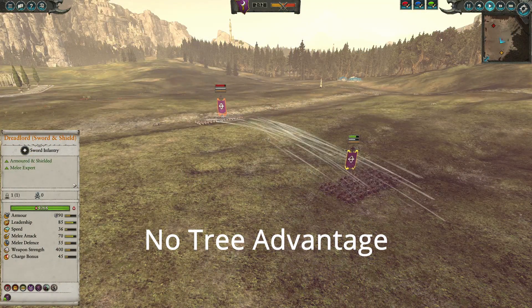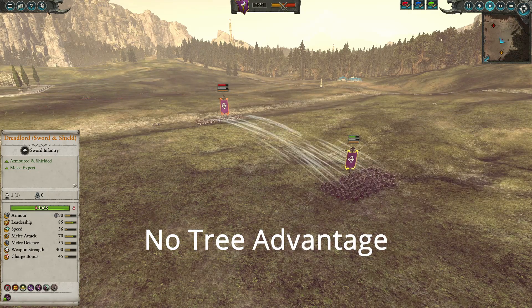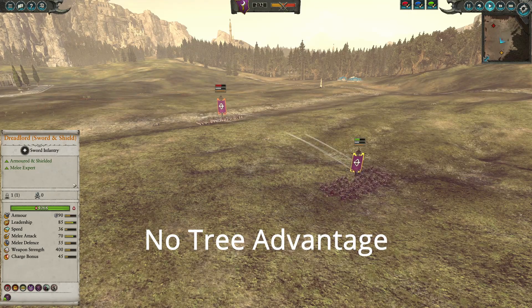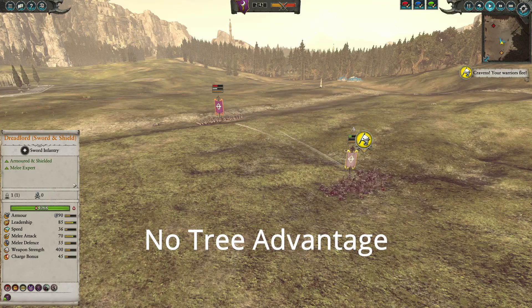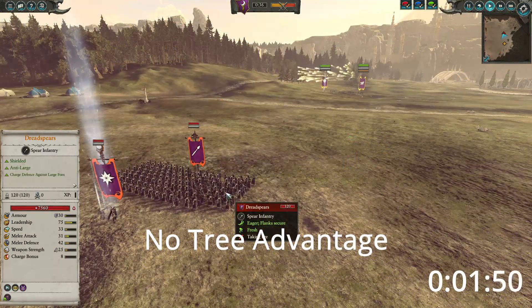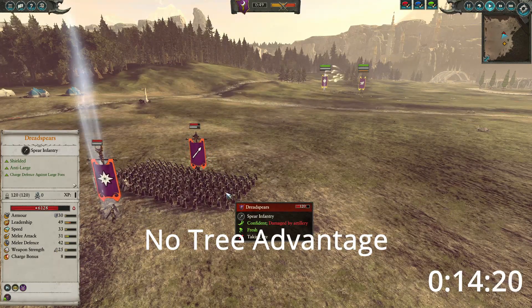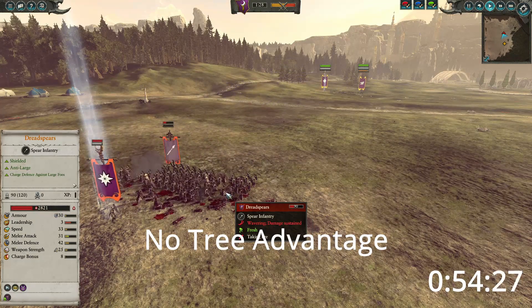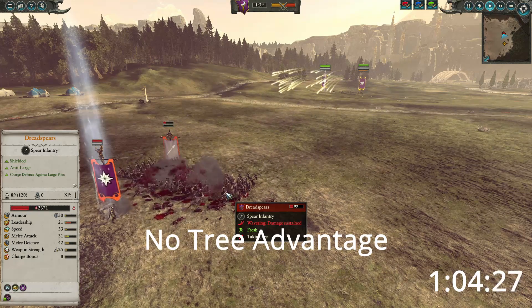Just as a base, you can see when the two dark shards face off on equal playing fields, they'll win about 50% of the time. Now we're going to run the same tests, but this time it will be artillery versus a unit of dread spears — three runs of artillery firing into dread spears within the tree line, and three runs of artillery firing into dread spears in an open field.